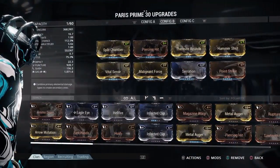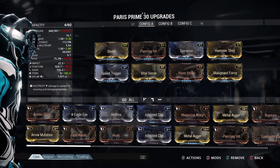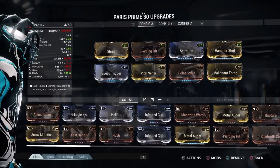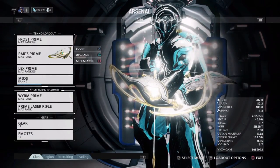I have two builds this time. The first one is going to be a drawback one — a speed drawback bow build.